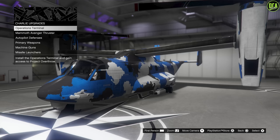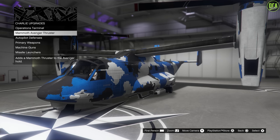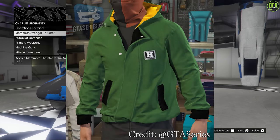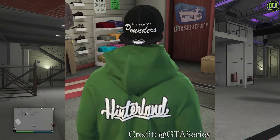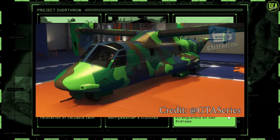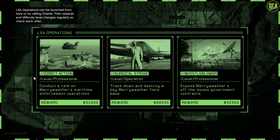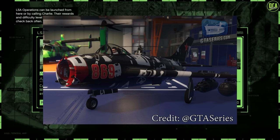Continuing to unlocks that are going to last until July 12th: if you own the operations terminal and the thruster upgrade for the Avenger, you'll be given the Hinterland bomber jacket this week. If you sell $500,000 worth of hangar crates, you'll get the LS Pounders hat. If you complete all six Project Overthrow missions, you'll get the blue and green camo livery for the Avenger. And if you complete three of the new Avenger LSA missions, you'll get the conveyor livery for the Molotov.